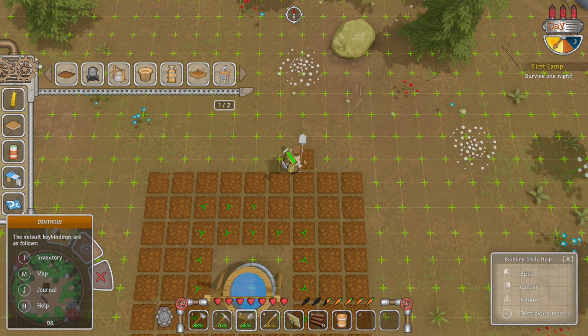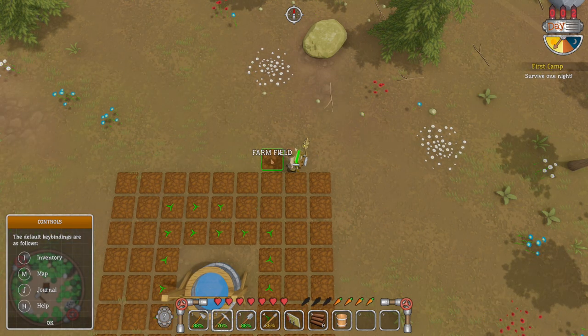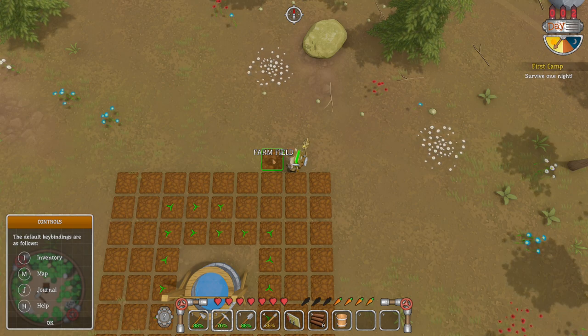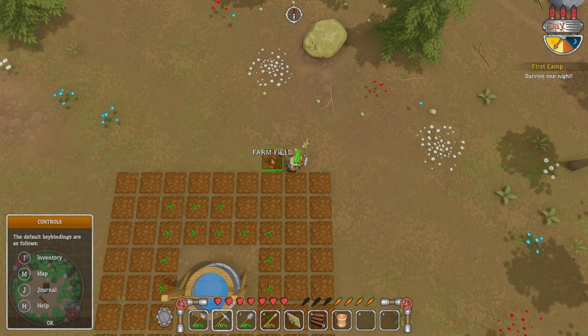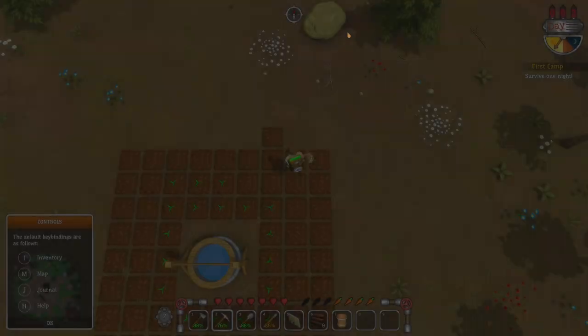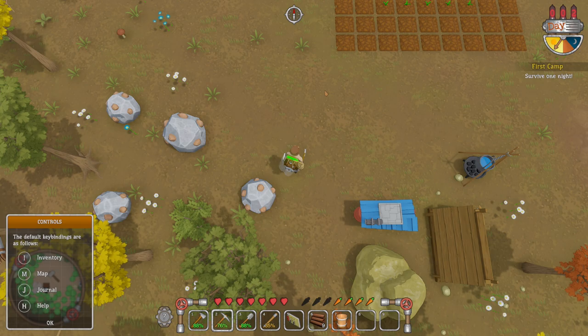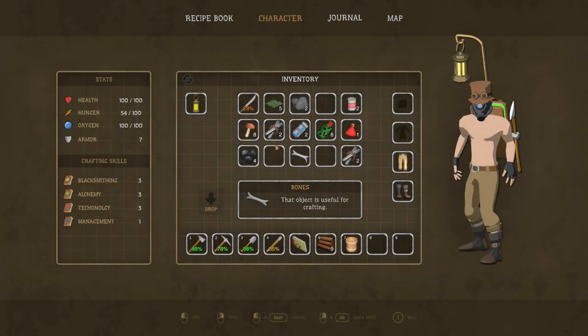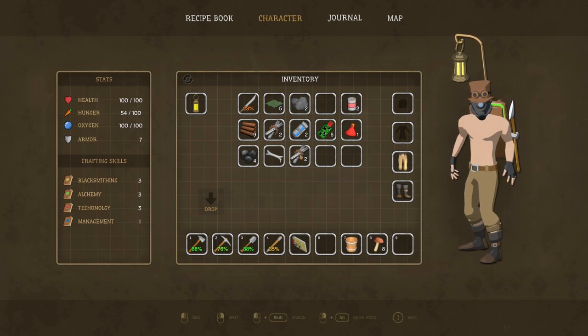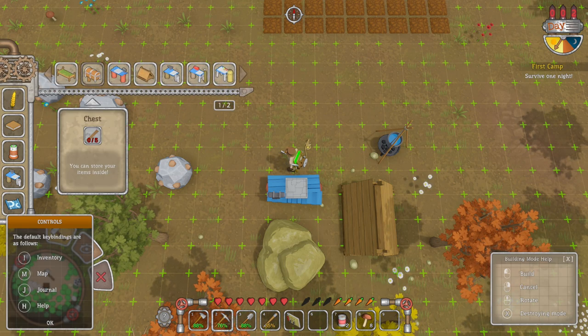I want to get rid of an extra plot I accidentally placed — I don't know how to remove things. Maybe pickaxe, maybe Tab, control, shift, alt? Let me check the help menu. I can't figure it out, never mind. We need to survive one night — we're doing okay on that. We've got mushrooms we could cook with. We should probably make a chest — let's see what we need: five planks. We'll craft two chests.